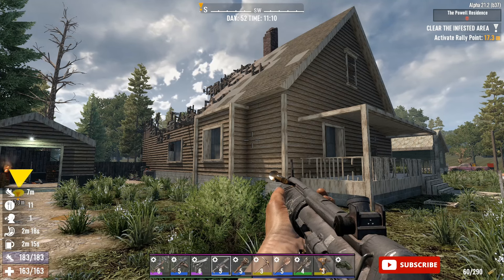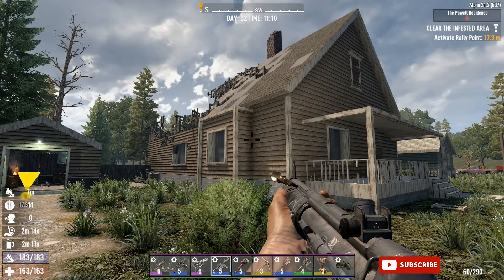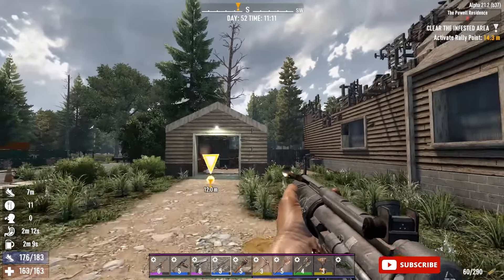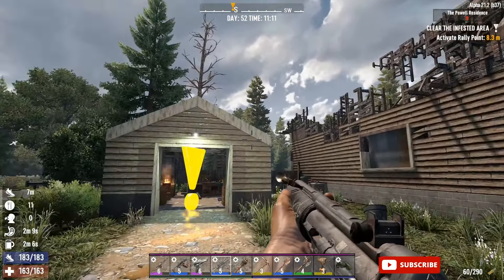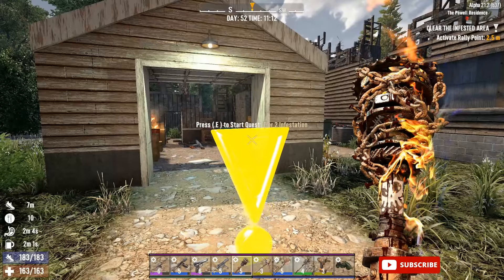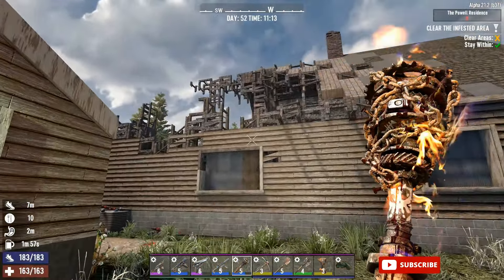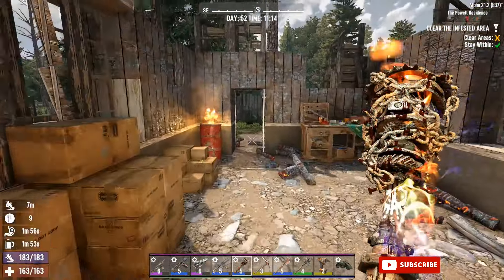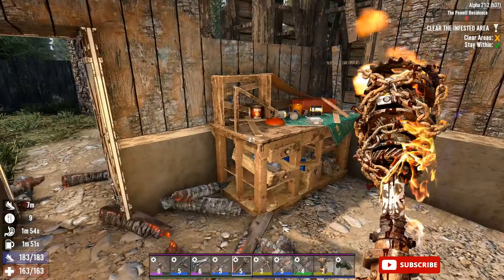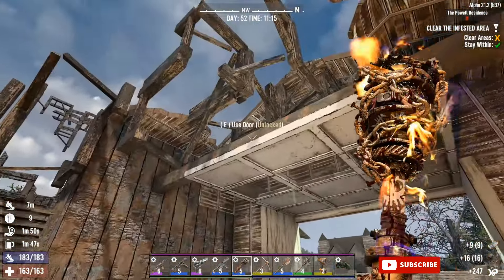Welcome back to Py Infinite. Here we have the infested Powell residence. I do remember this one from the older Navis Gain map — it was just inside the burnt biome, down the road from the Navis Gain creamery. That's how I remember this one from way back when.